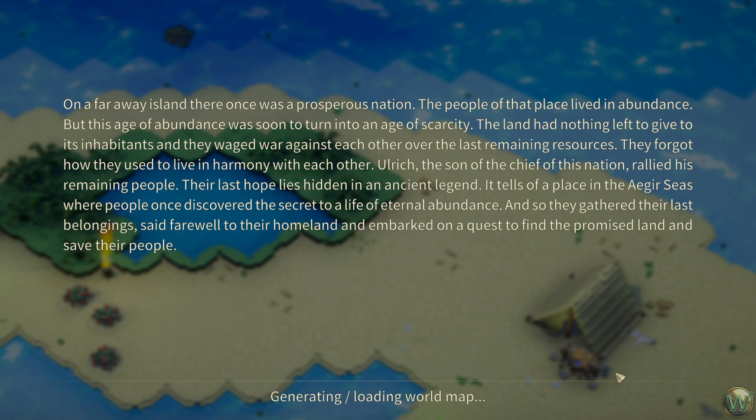On a faraway island, there once was a prosperous nation. The people of that place lived in abundance, but this age of abundance was soon to turn into an age of scarcity. The land had nothing left to give to its inhabitants, and they waged war against each other over the last remaining resources. They forgot how they used to live in harmony with each other. Ulrich, the son of the chief of this nation, rallied his remaining people. Their last hope lies hidden in an ancient legend — it tells of a place in the Ager Seas where people once discovered the secret to a life of eternal abundance. And so they gathered their last belongings, said farewell to their homeland, and embarked on a quest to find the promised land and save their people.